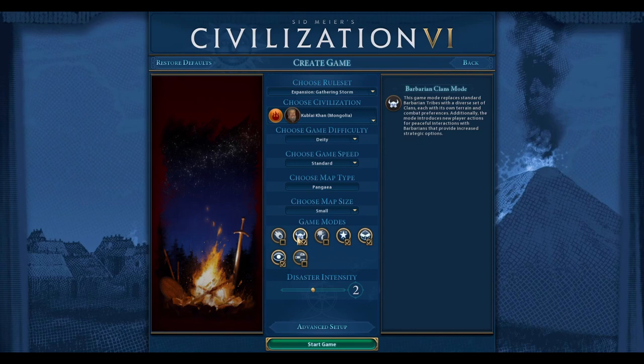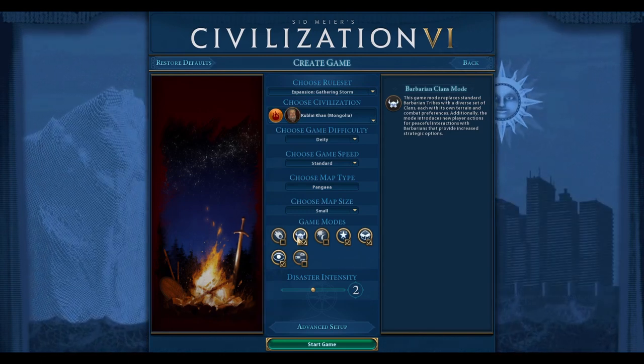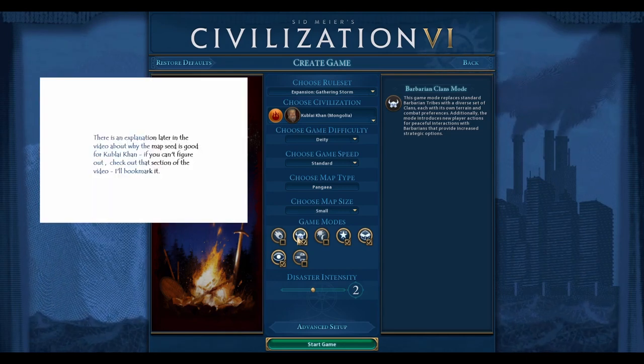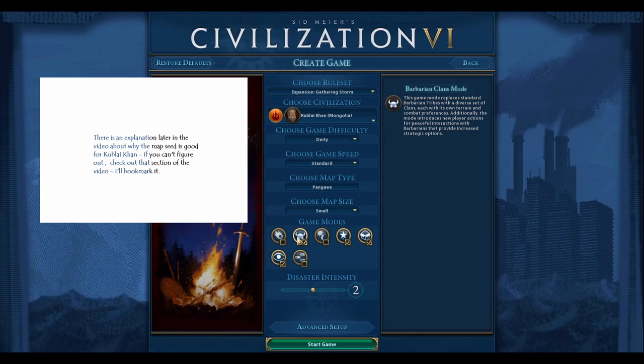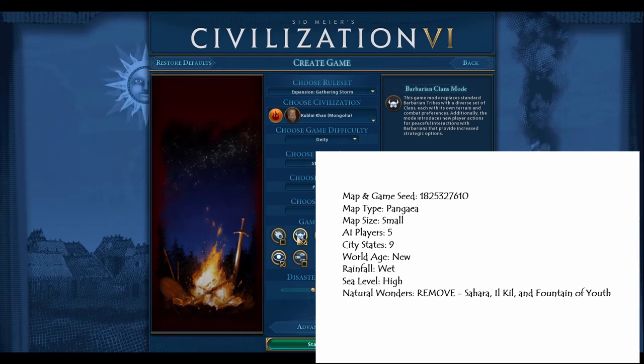First, we are going to try and point out the new features in the Barbarian Clans mode as they come up. Second, I'm going to show a really awesome map seed for Kublai Khan. Unfortunately, I haven't really gotten it to work for anyone else besides Kublai Khan of Mongolia, but I will point out as we play through why this map seed is so awesome for this particular civilization and leader.